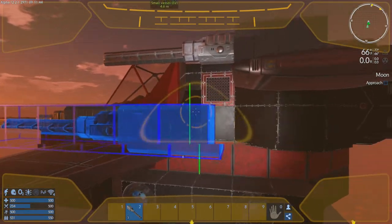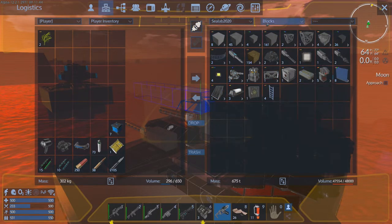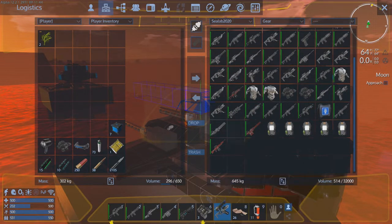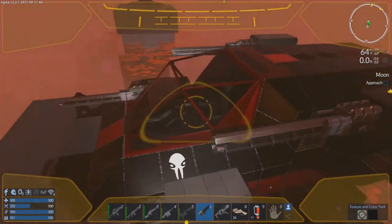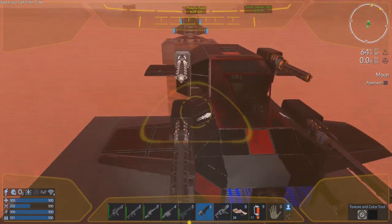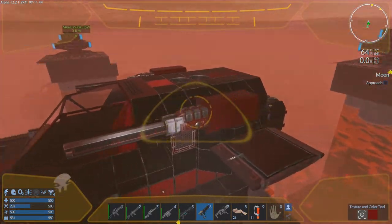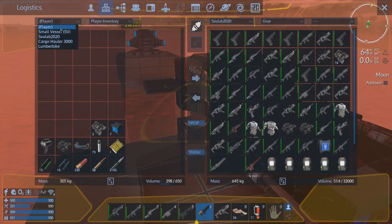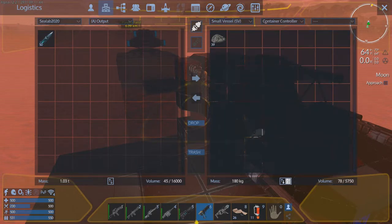Now we just need to paint them. Look how many guns we have — we're going to need to run a deconstructor soon and start melting stuff. Let's start with black — see how that looks. Actually, these need to be red to offset it. Yeah, buddy! How about that!